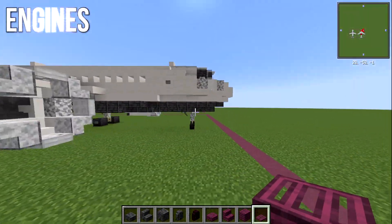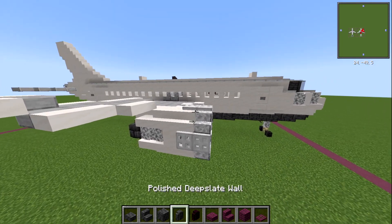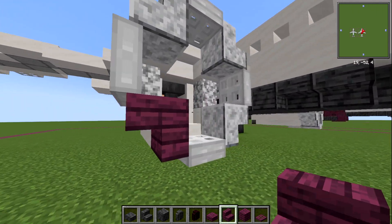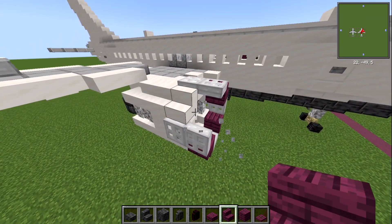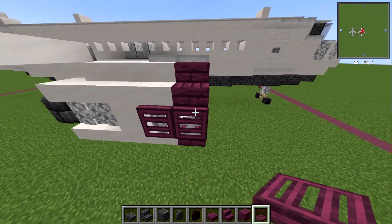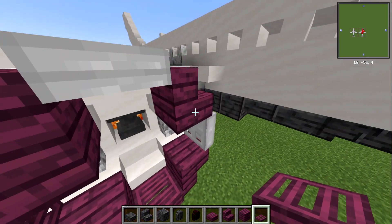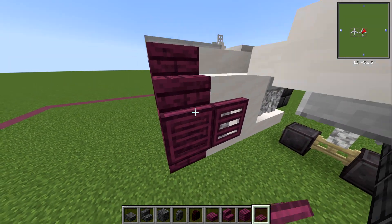Once you've got the base of the plane all painted, we're moving over to the engines. With our crimson stair first, we're going to be replacing the polished diorite with crimson — so switch all of those bits out. Where we've got the trapdoors, we're going to switch those out for crimson trapdoors, including on the inside part as well.